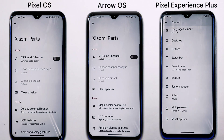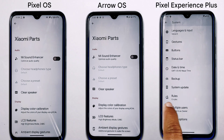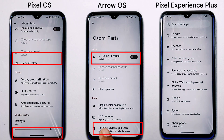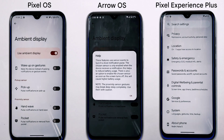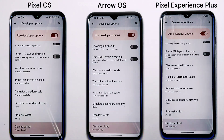In terms of device-specific features, both Arrow OS and Pixel OS offer options in the Sami Parts settings not available in Pixel Experience Plus. These include features like MI Sound Enhancer and a new ambient display option, adding an extra layer of display customization.